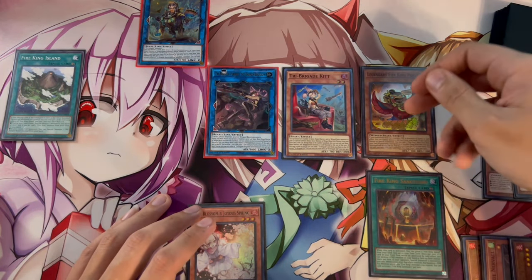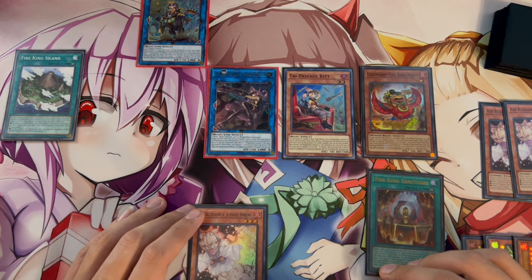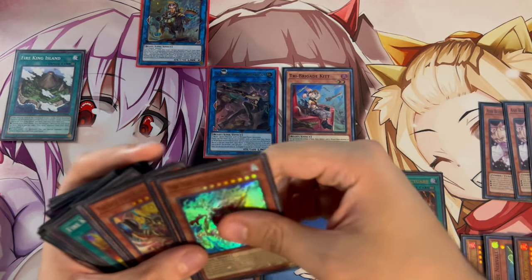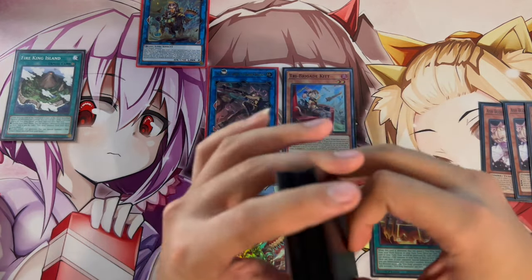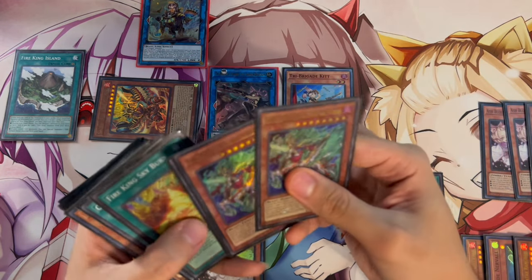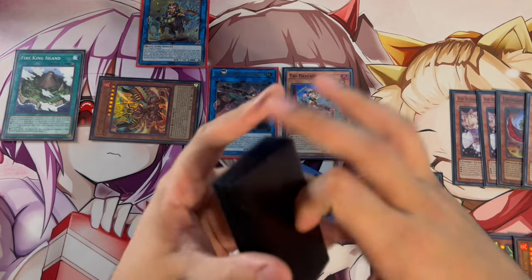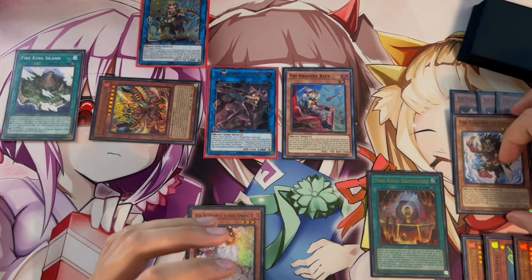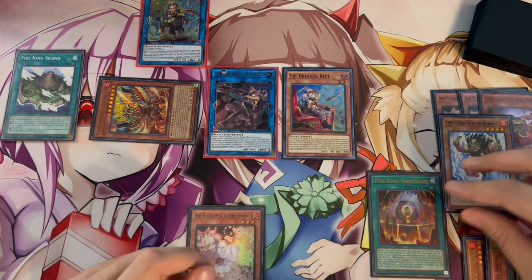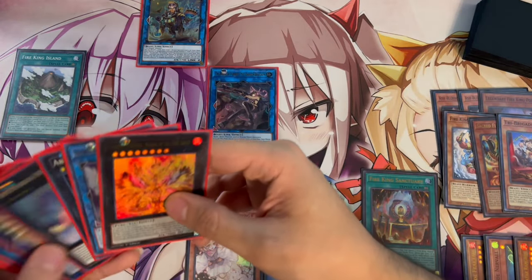At this point you can summon Faraja first then use your Normal Summon for Ponix — it doesn't matter much. Activate Fire King Island to destroy Ponix and search Sacred Fire King Garunix. Garunix triggers, summons itself, and destroys a card from the deck — this time we destroy Barong, setting up the Kirin search like in the last combo. Ponix was also destroyed so it will return to hand on the next Standby Phase.